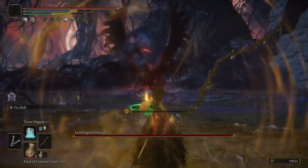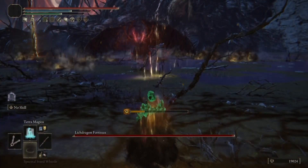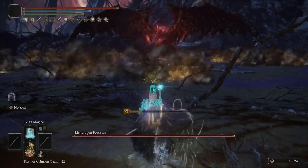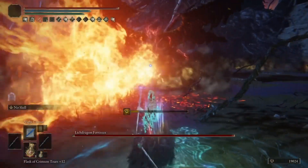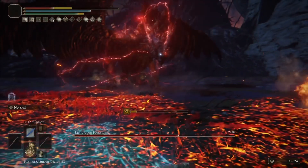There are going to be some bosses — especially Morgat and the Draconic Tree Sentinel, some on New Game Plus 7 — where you're going to have to see the amount of damage it does. It really is incredible. This build ended up being a lot more fun than I thought. I knew it was fun to begin with, but it became even more fun once I added some stuff to it.